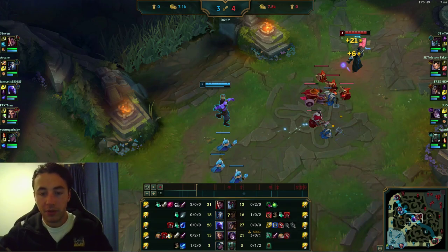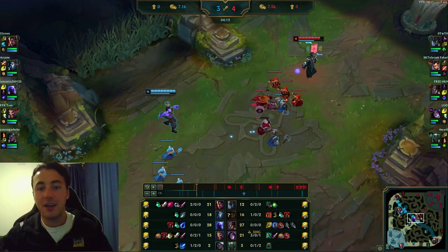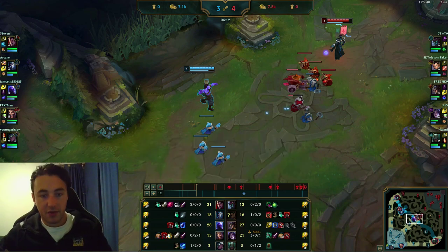My bot lane's died a few times, it's four minutes in, their Adicare is already three and zero. But my top lane has actually solo killed the Maokai twice — Darius has solo killed the Maokai twice already as well. So it's one of those games where you have one side winning really hard and one side losing really hard. The junglers: I have a Kindred and they have a Xin Zhao who's pretty far ahead, already with one kill and two assists.